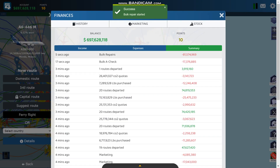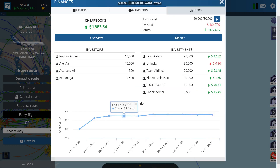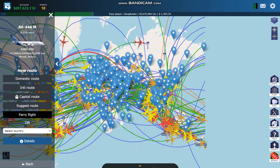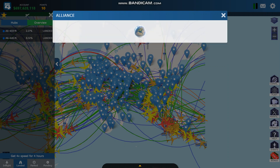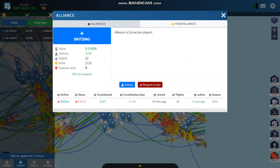And then you have stock market, and you have advertising, and you have an alliance which gives you code shares. You get to play with other players. I was a member of an alliance but I quit a few days ago because I don't play the game anymore. The alliances allow you to play with other players and you get to earn a cumulative score. You're competing against other alliances.